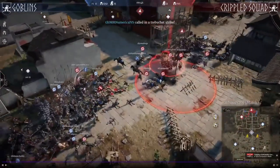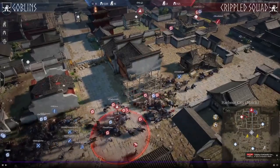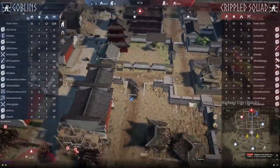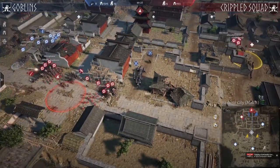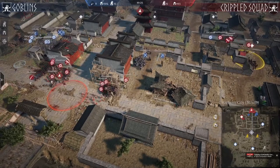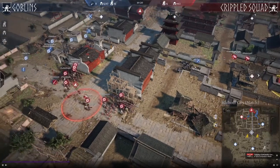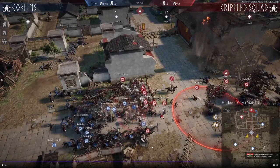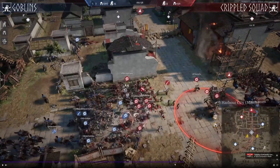Very convincing on the attack. I think this map was considered to be in favor of defenders because of the supply positioned close to the wall, but we have seen that goblins are very efficient at attacking on this map. One thing I want to highlight — I believe this is from Pion — this is like the MVP play for the whole group stage.